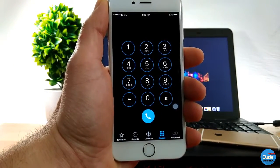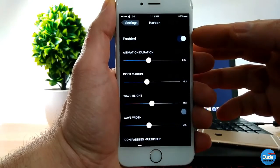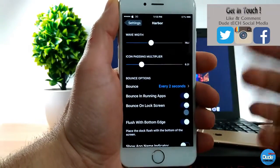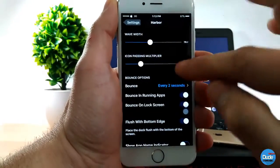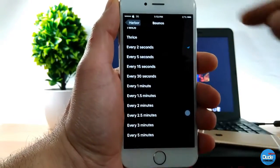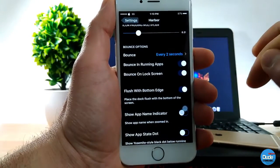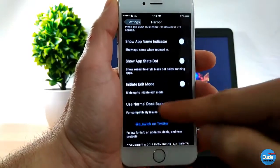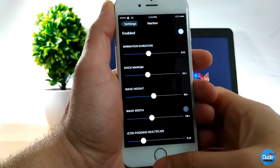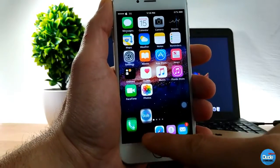You can tap on one of these and it will take you to the application you want to run. Let me go to Settings and show you how to customize everything. First, enable the switch, then you have a ton of stuff to customize — including the bounce customization, which gives you options from every two seconds up to five minutes. The bounce on lock screen is available as well, and there's a bunch of things you can go through to give your device a beautiful look.